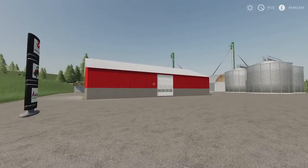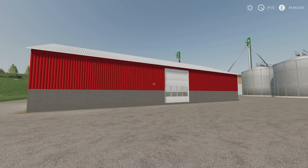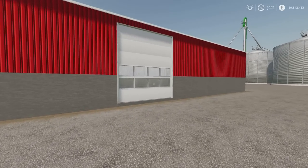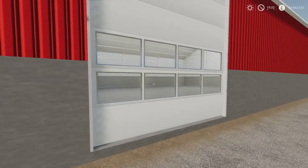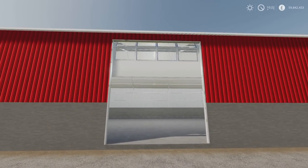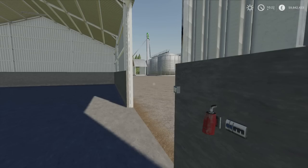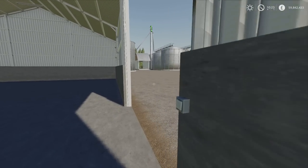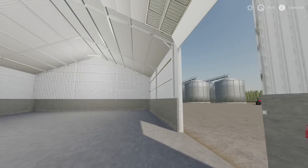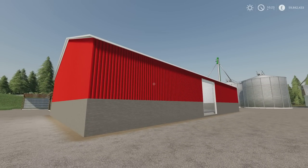Next we've got the Medium Haul shed by Baki. 3.8 megabytes download, seven slots on console, and it will cost you 45,000. It is seasons ready and you'll find it under sheds. I tried to lower it when I placed it but it wouldn't go any further — there's a bit of a lip on the entrance so you might get a bump going in. Inside we have a light switch tucked around the side, and we do have lighting — nice, bright and airy for storing whatever you want.